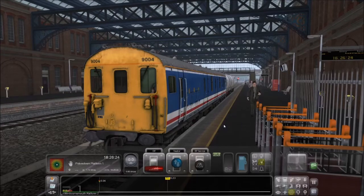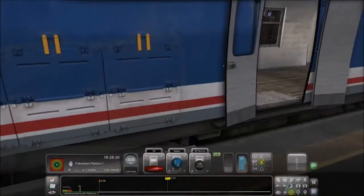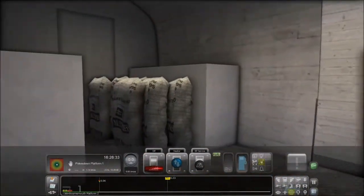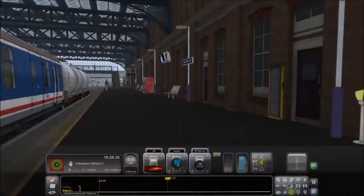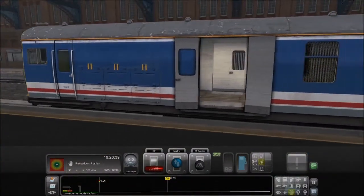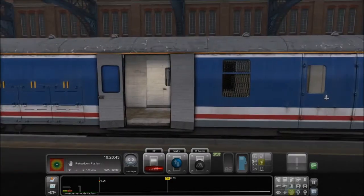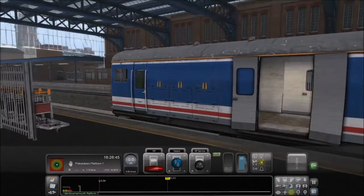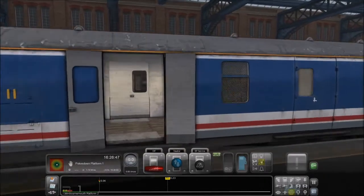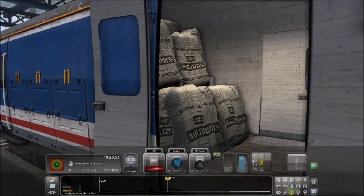To all intents and purposes, it operates very much like a passenger train — if we do the unload passengers, it'll open the doors up. It's very, very nice modelling. I love the interior here: we can see the parcels and the bags and that sort of thing. You can build these into a scenario exactly the same way as you would the passengers, whereby you just pull up, do some luggage operations and pull away again. It's really, really well done.